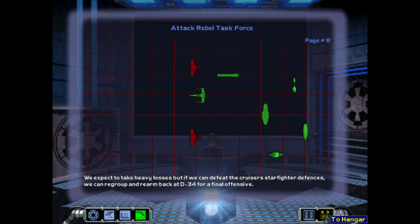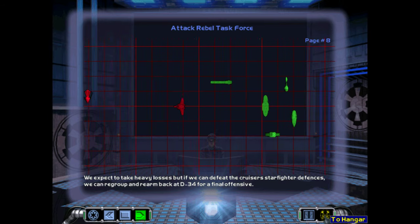We expect to take heavy losses, but if we can defeat the cruiser's starfighter defenses, we can then regroup and rearm back at D-34 for a final offensive.